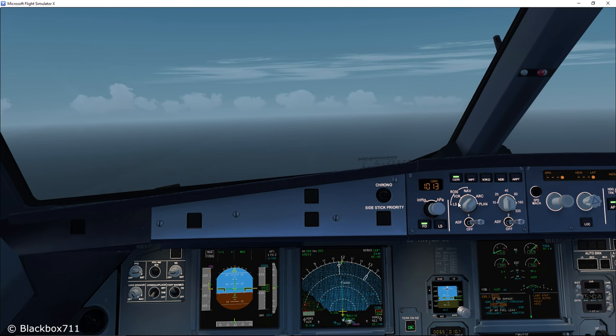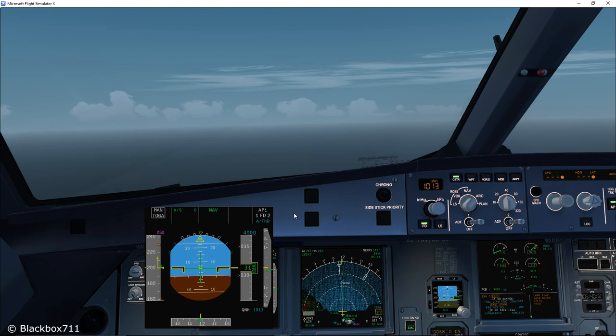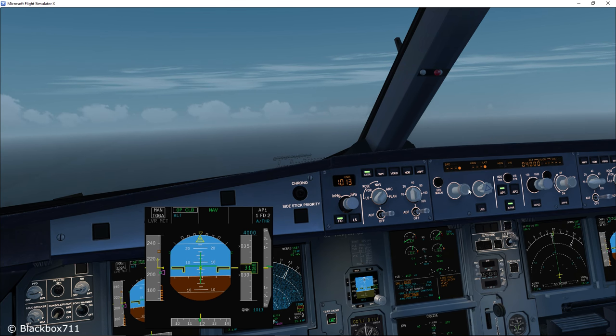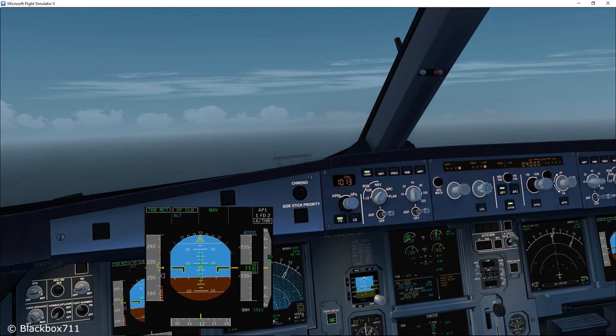Now we're just waiting for the speed to reach green dot and then we can pull the altitude knob, select open climb, and after that we'll set the thrust lever into the MCT notch.